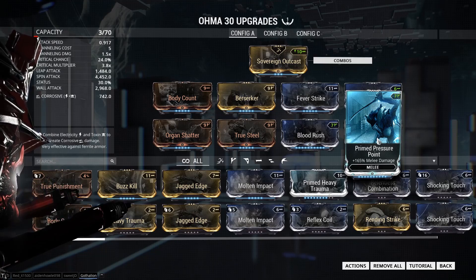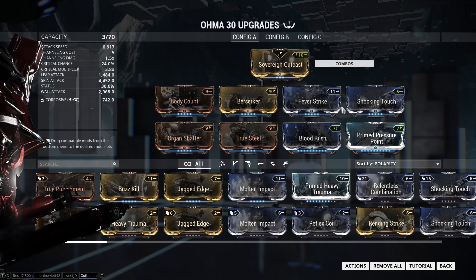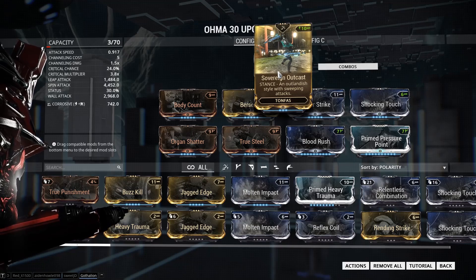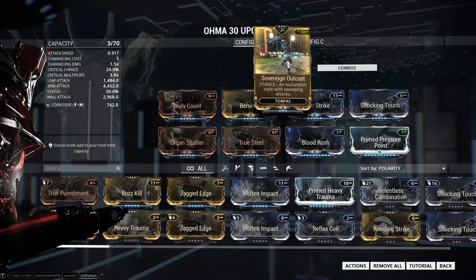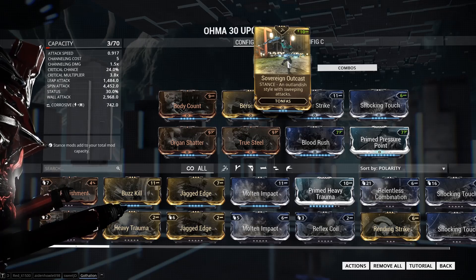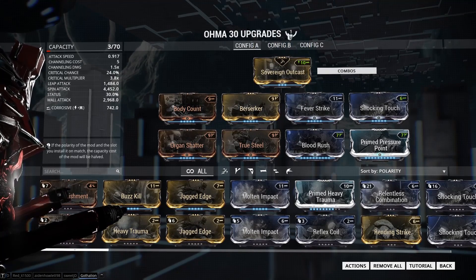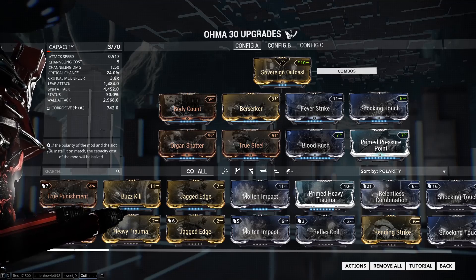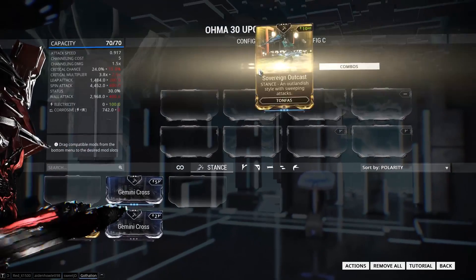Prime Pressure Point for your damage, of course, and then you throw on the element based on the faction you're going up against. Obviously you can throw on your stance — this is the Sovereign Outcast stance, pretty good stance. I like it because you do little twirls and stuff, and it basically increases your DPS. Then obviously, if we want to mod for status, we'd throw on our stance mod.